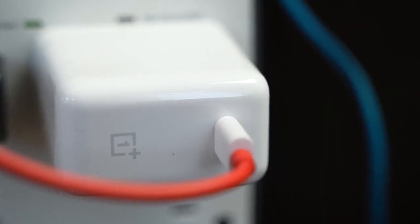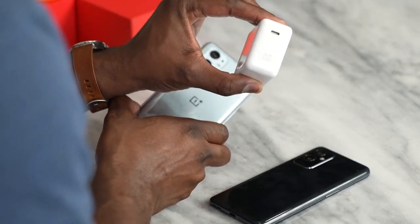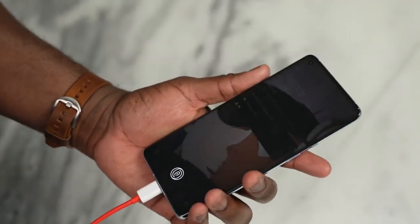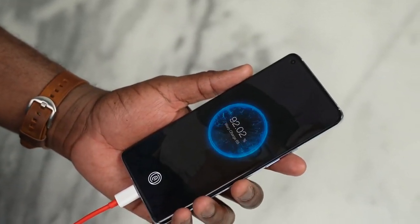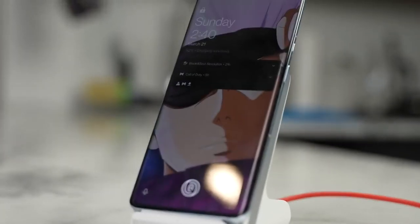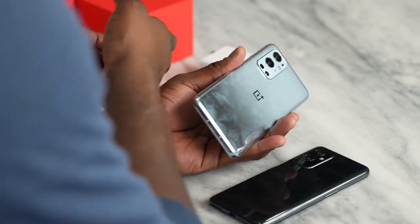Both devices support 65-watt charging with the new Warp T charger, which gives you really fast charging you'd expect from OnePlus — cutting times down drastically to about 38 minutes to charge fully from zero to 100. The OnePlus 9 Pro also has Warp T wireless charging at 55 watts, which still takes less than an hour — about 55 minutes to fully charge from zero to 100 wirelessly. So while you spend time gaming, you don't have to plug in at all.